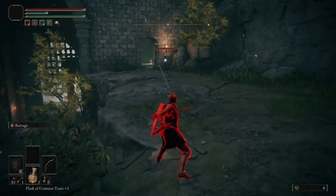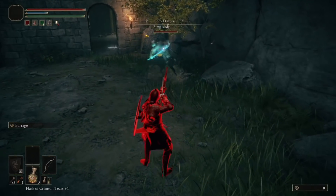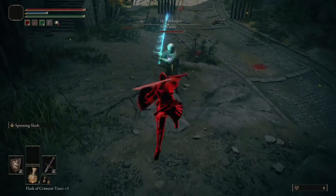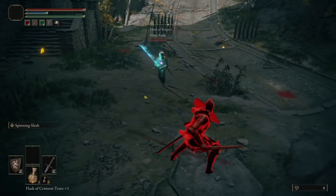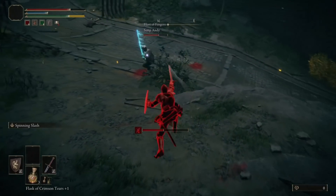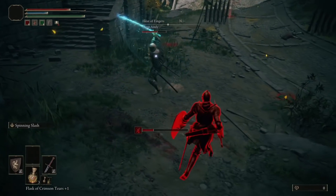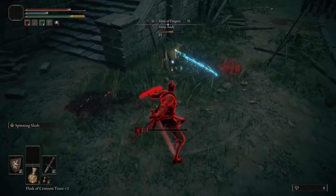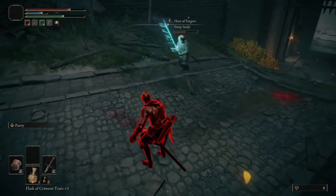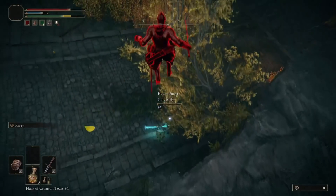We're fighting SimpAndy, who is a solo host who has been invaded. There are a few people who wanted to be invaded as solo hosts, and you can absolutely do that. If all you're looking for is a one-versus-one confrontation, you can also just summon a duelist from the summoning effigy. But if you want to actually be invaded as you play through the level as a solo host, you can use the Taunter's Tongue item to get invaded. SimpAndy here probably would have been better off using the duelist side.